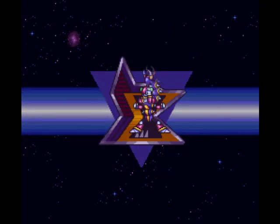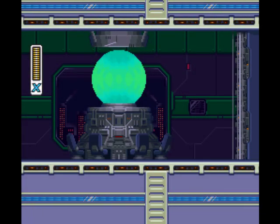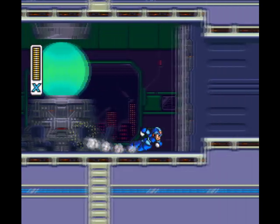We're gonna take on Magna Centipede. He defends the central computer with his magnetic abilities. Does anyone else find the irony in that? He's a magnet who defends a computer. Capcom, you can rationalize that however you want, but I don't think it makes any sense.